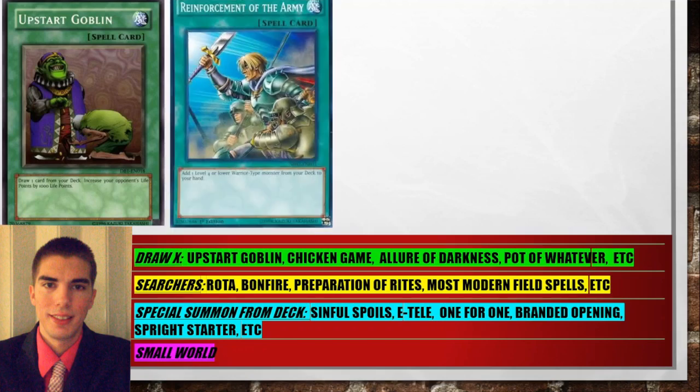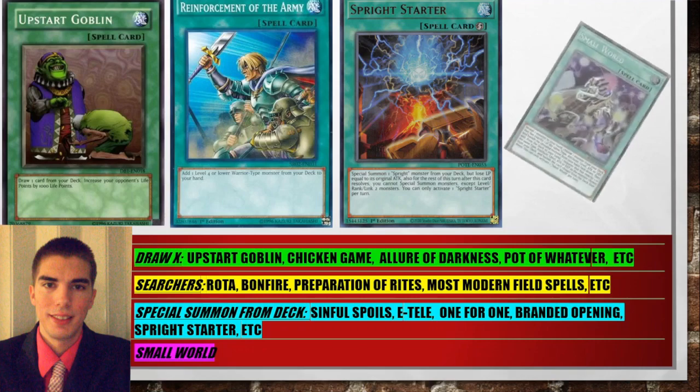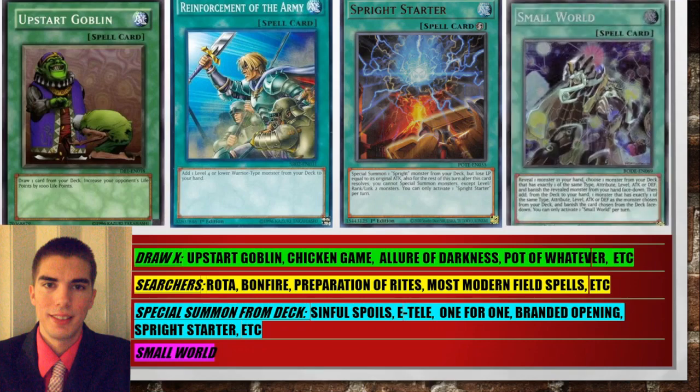You have your searchers like Reinforcement of the Army, Bonfires, Preparation of Rites, most modern field spells. Those are going to get you your starters — the cards that really get your combo going. So essentially those cards can be considered starters because they get you your starters. Also there are cards that special summon your starters from the deck: Sinful Spoils, E-Telly, One for One, Branded Opening, Sprite Starter. These are also pseudo-starters because they just special summon your starter from the deck. And finally, Small World — that can also get you your starter. It's in a class all of itself; you do need to go minus one for it, but it was worth mentioning.